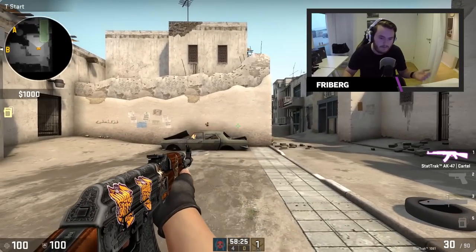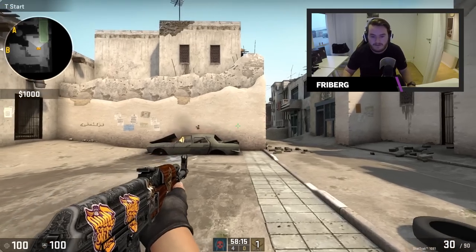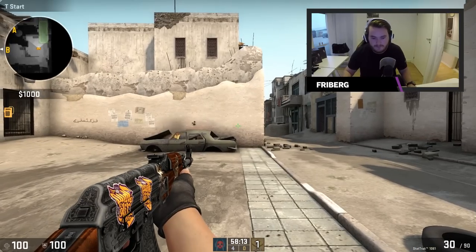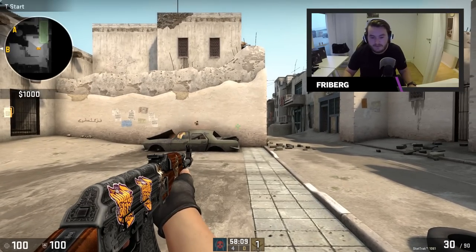As I said, I usually crouch as well, because when you're spraying you're kind of all in anyway. It's not like you'll spray and try to get out of the duel you're having. So crouch and just spray at a wall trying to get the bullets as near the center as possible.